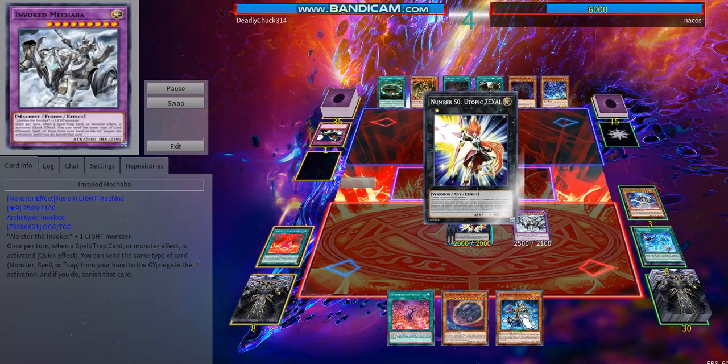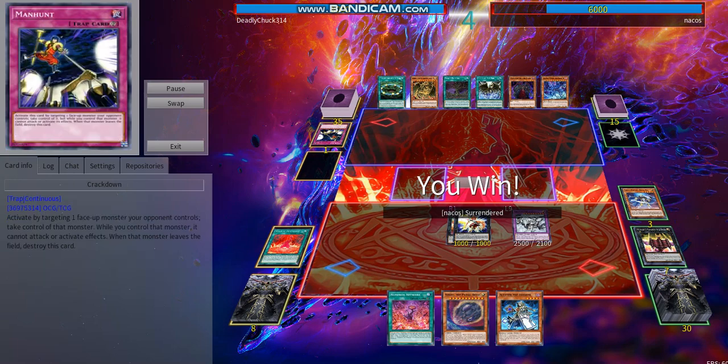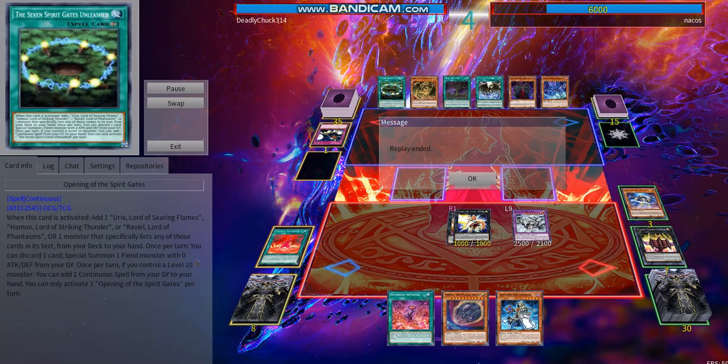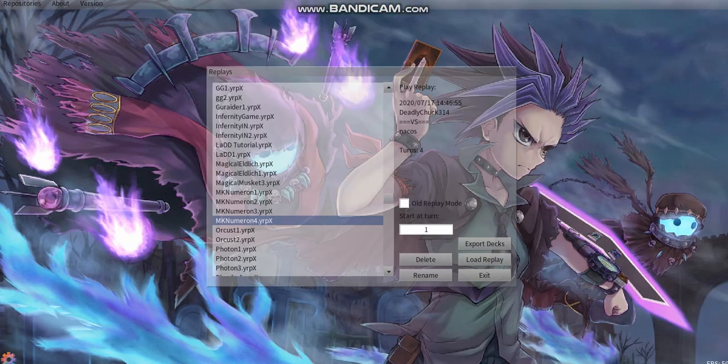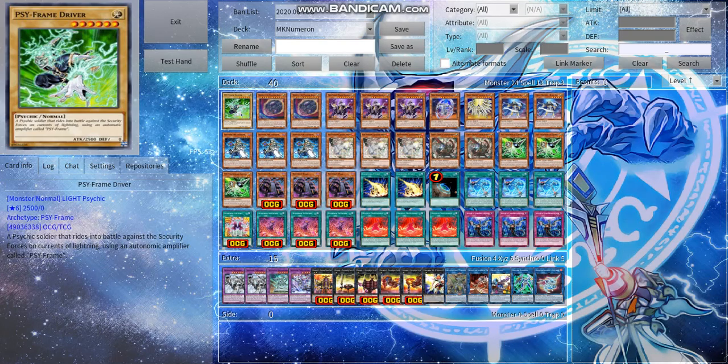It's his turn and we activate Zexal again — he literally cannot do anything. Now for the deck: we run 12 hand traps, and you can make that 13 because we always draw the Driver.